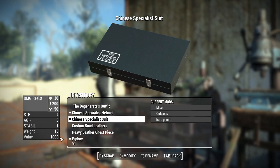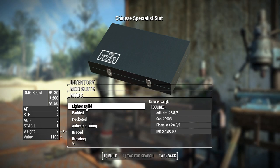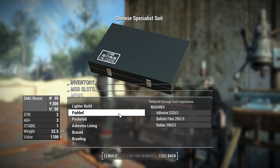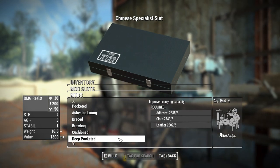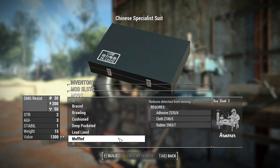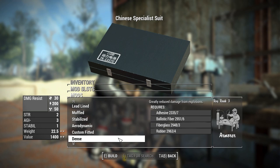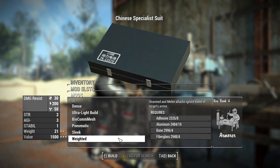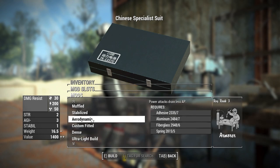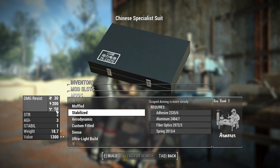Let's take a look at the attachments. We do have the standard miscellaneous attachments like lighter build, padded, pocketed, asbestos lining, braced, brawling, cushioned, deep pocketed, lead lined, muffled, stabilized, aerodynamic, custom fitted, dense, ultralight build, biocom mesh, pneumatic, sleek, and weighted. I would highly recommend throwing on something like stabilized, which will give you even better recoil control combined with the innate stat from this armor set.